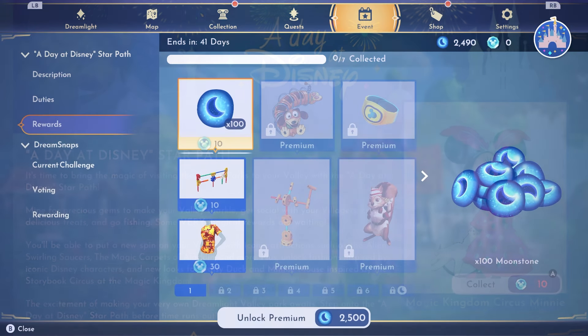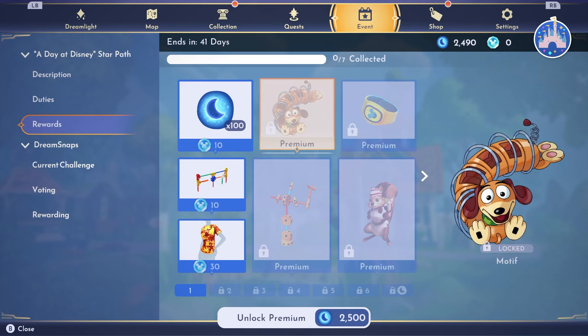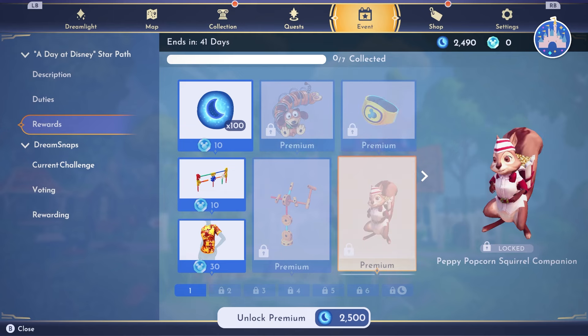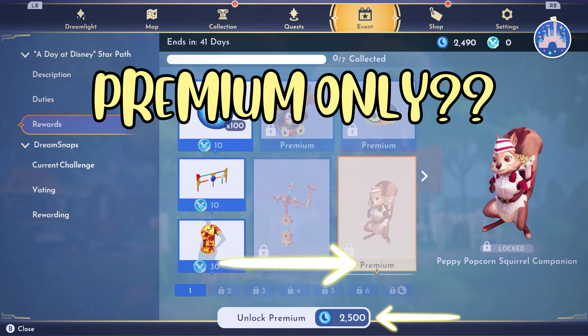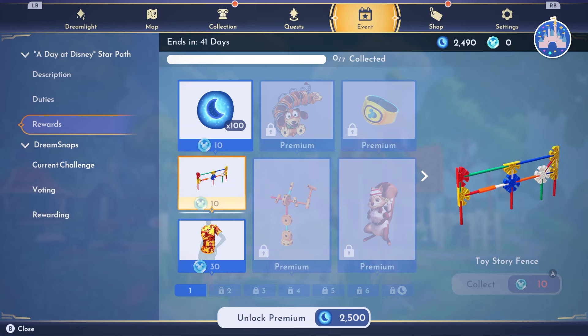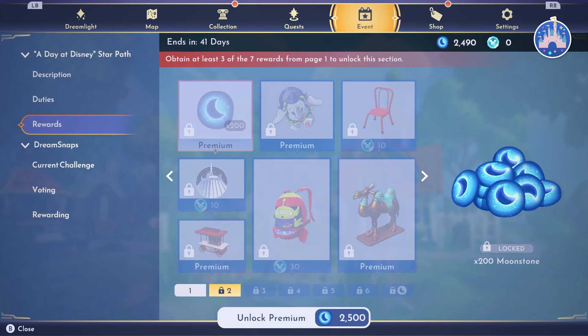Let's get into the rewards. Our first reward is moonstones, then we have a motif — a really cute dog from Toy Story. Then we have the Aladdin Magic Band, the Peppy Popcorn Squirrel companion, the Toy Story statue, the Toy Story fence, and an Aladdin t-shirt with Raja and Abu on it. How cute is that?